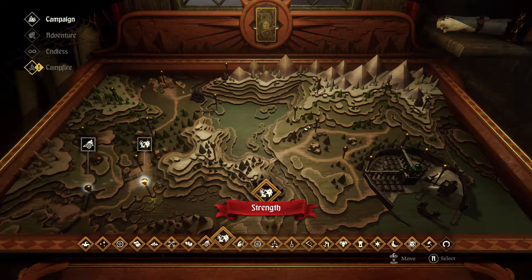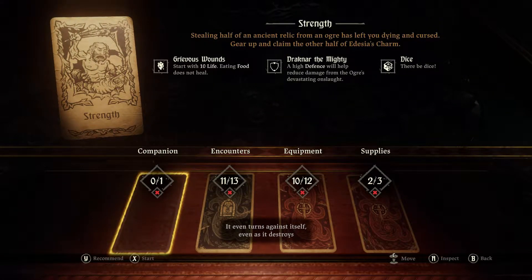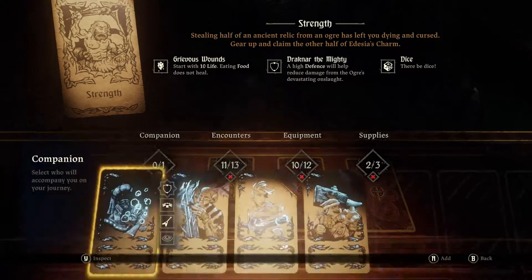These aren't things we necessarily have to do, but I'm going to do them anyway. There are three challenges on this map that can be turned into hard mode with specific cards, and I may as well get the hardest out of the way — that being the Strength Challenge.